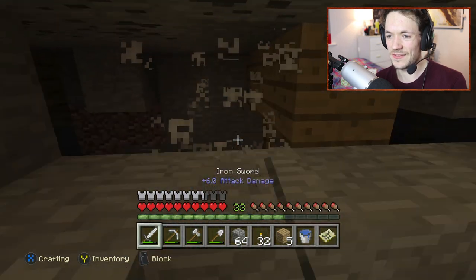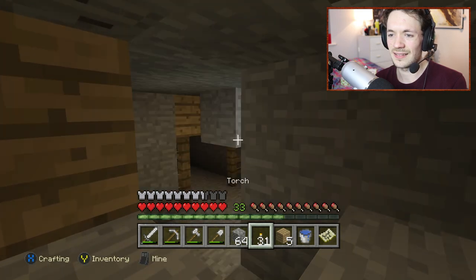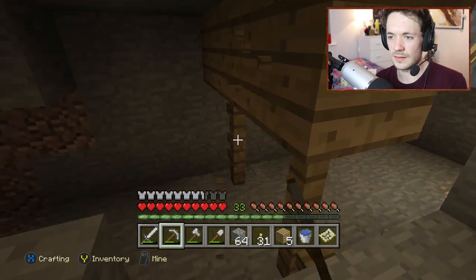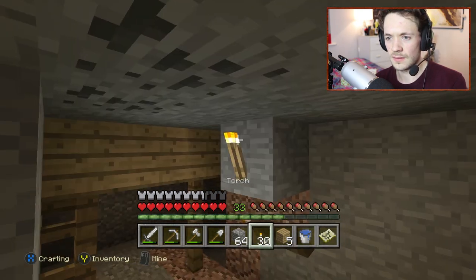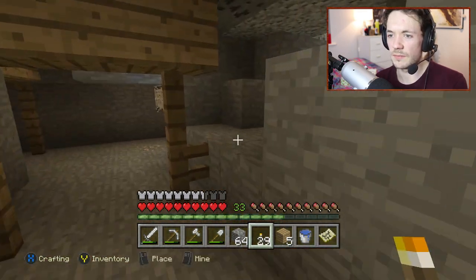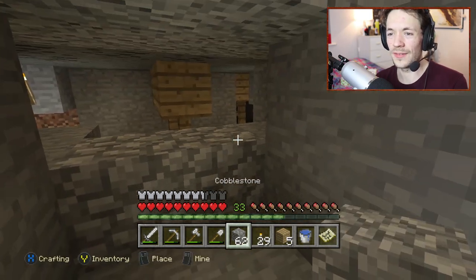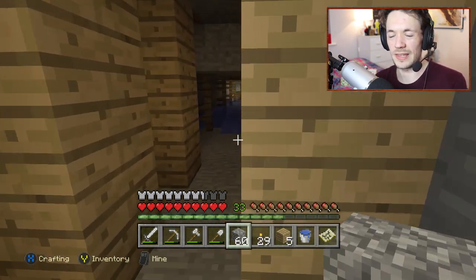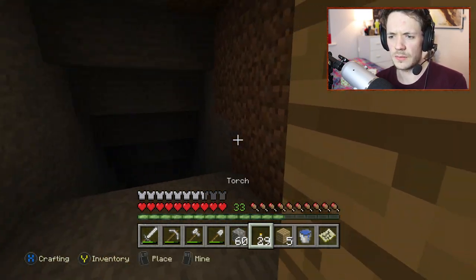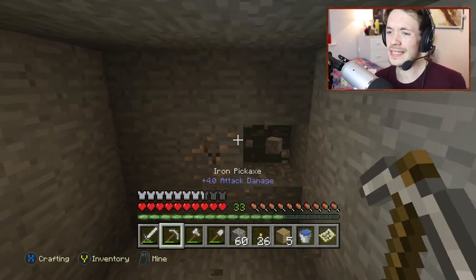There's something which I have a feeling is going to happen right about now. Cave spider — run away and block it off. I definitely blocked that one off in time. Where does this way go? Good iron! Never wasted.